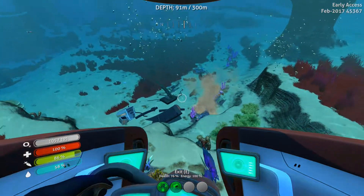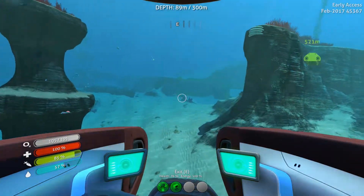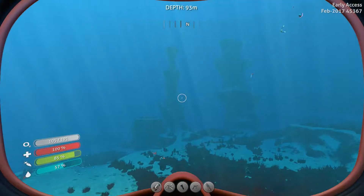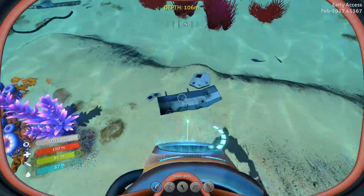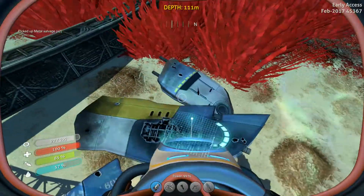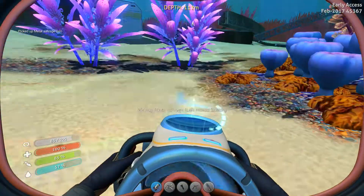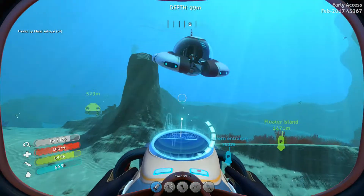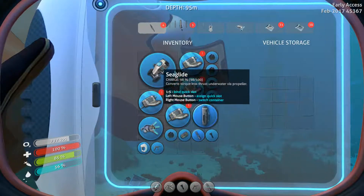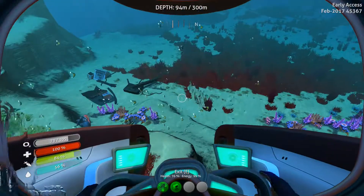We need wreckage. There is some right there, but there's also a shark. We could just go for it — actually there's like three chunks there. We can totally do this. Give me that. Give me that. Mr Shark, I'm not bothering you — don't bother me. Let's be friends. Why can't we be friends? Because you're a man-eating shark, probably — that would be the answer to that question. And now I'm going to store all those in the Seamoth storage, so it's almost like I never picked up any at all. But I did.